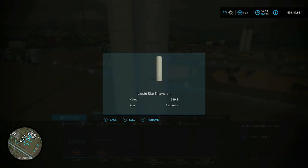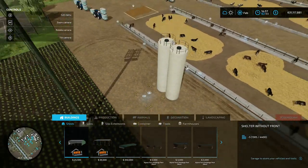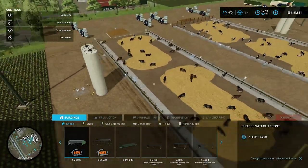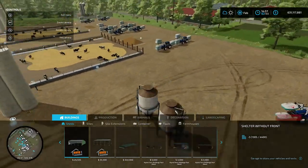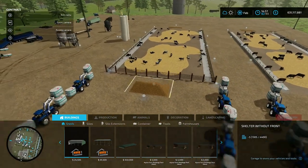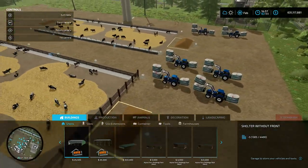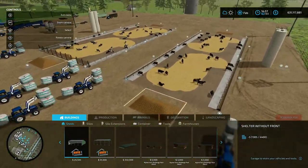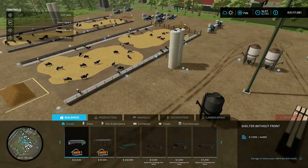I went with two liquid silos along with the liquid silo extension that holds the slurry and milk - it automatically collects both and works super smooth. For the manure pits I used the Manure Heap with 360 Rotation mod. By the way, I play on Xbox Series X and all these mods are available on console. I'm going to do a separate video on actually putting the panel together, but I've pretty much explained the key steps here.